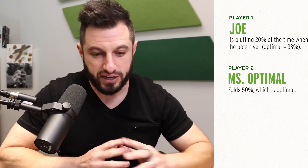A quick explainer of why that math works out. In optimal strategy, you want to construct a strategy where your opponent cannot improve their expectation by deviating one way or the other. The reason Ms. Optimal folds the river 50% of the time is because if she folds 55% of the time, Joe should bluff every hand he can, since he's risking one pot-size bet to win one pot-size bet. If Ms. Optimal only folds 45% of the time, Joe should not bluff because he's not going to get enough folds. That's why optimal strategy works out the way it does.